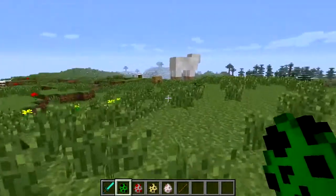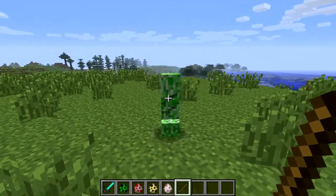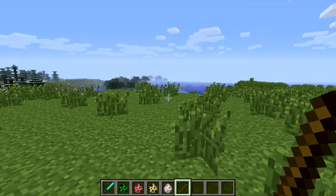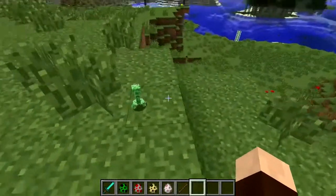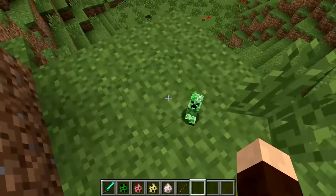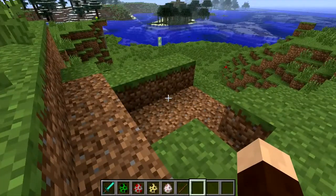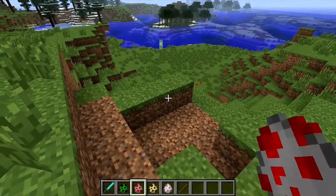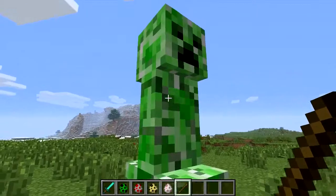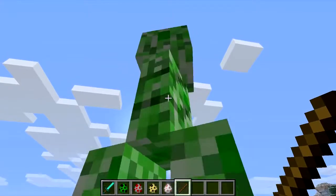And for an extra bit of fun, this affects creepers as well. So let's spawn a creeper and shrink him down. Now when the creeper is small and you hit him, he will get aggroed but he won't blow up — you have to be a similar sort of size to him. So let's go down to his size — and he does less damage.